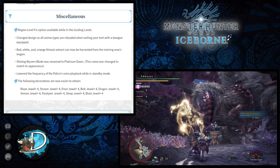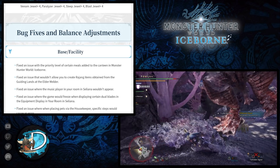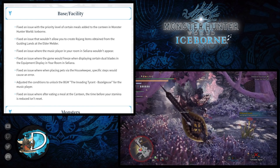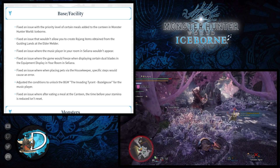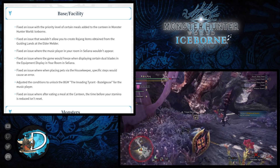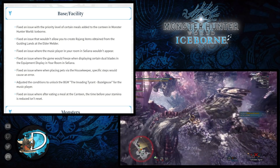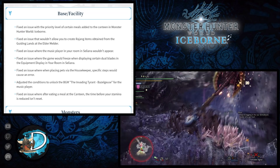Moving to bug fixes and balance adjustments — first for bases and facilities: they fixed an issue with the priority level of certain meals added to the canteen in Iceborne. They also fixed an issue preventing creation of Rajangs items obtained from the Guiding Lands at the Eldermelder, and an issue where the music player in your room in Seliana wouldn't appear at all.